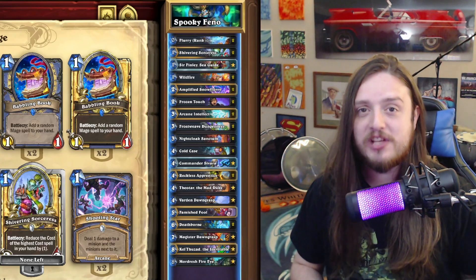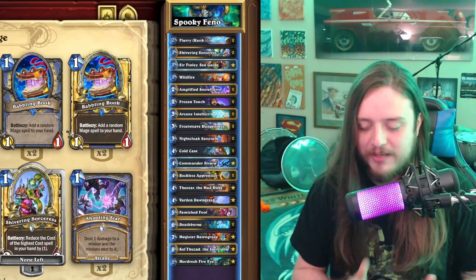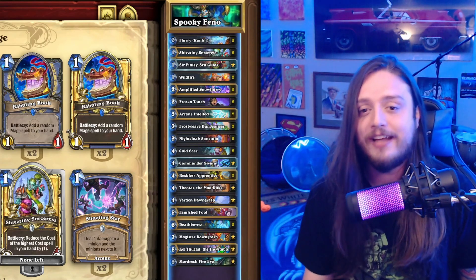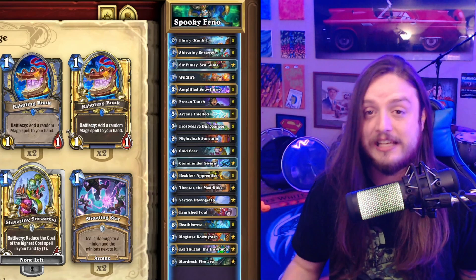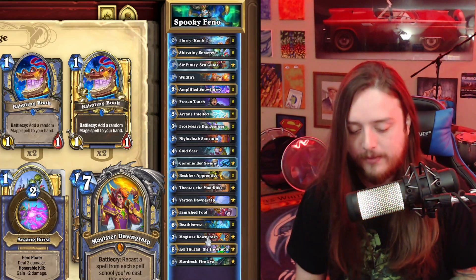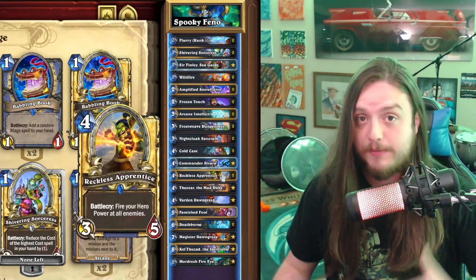The next archetype is Spooky Mage — and notice I said archetype instead of deck because I am very conflicted on which version to show you. I think a 30-card Mage is going to be the best way to play this. Cycle and consistency are very important in this deck — if you don't hit cards like Magister to start pressuring your opponent it can be an issue. The ping package is how we actually kill them, and the skeletons complement the ping package perfectly.